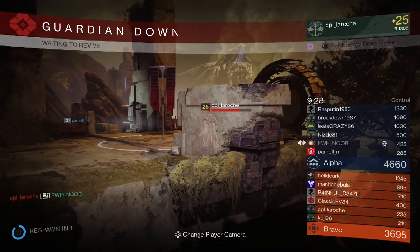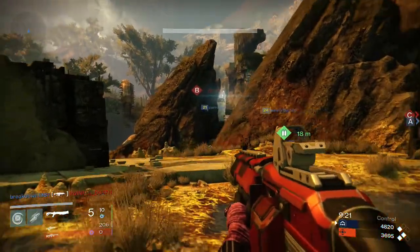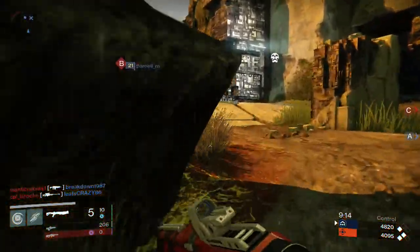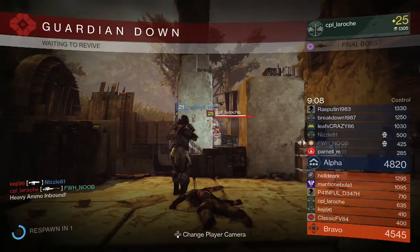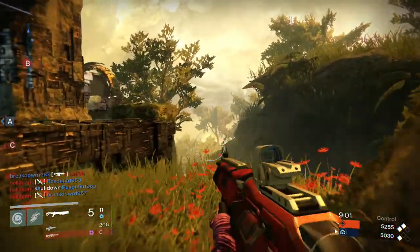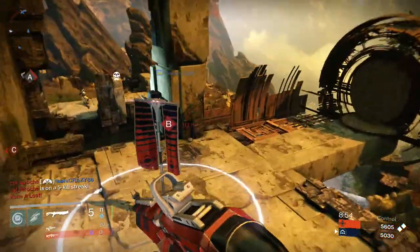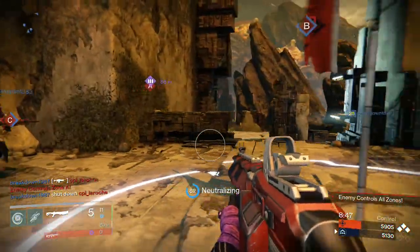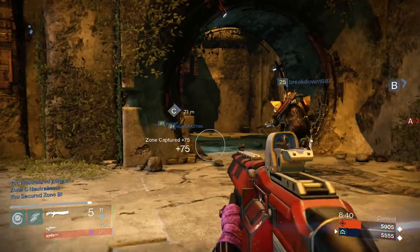Oh, where did he come from? Did he spawn freaking behind me? Heavy ammo on the way. I see why he hasn't gone over. Heavy ammo available. Zone A lost — enemy captured Zone A, they've got them all, Guardian. You neutralized Zone B. Zone C neutralized, you captured Zone B.